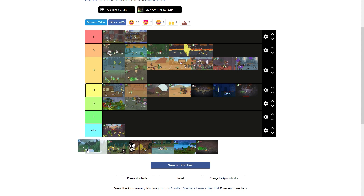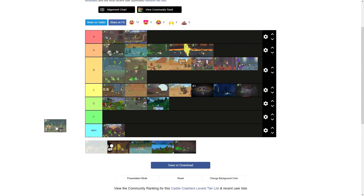Forest Entrance is just a pretty small level, kind of lame — gets a D. Thieves Forest, the troll boss fight area, gets an A. I like these forests.